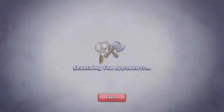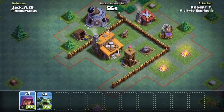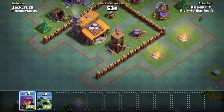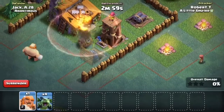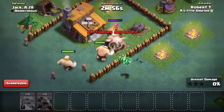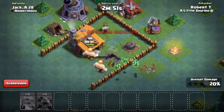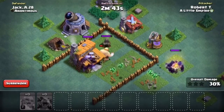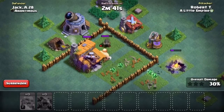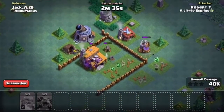All right, let's go find a match. Let's put a giant there, and another giant there. Put the minions down and take out that archer tower. That is game unless we hit a bomb, which probably won't happen. That boxer giant will be taken out a little bit on that cannon, which would be nice so we can be a little faster on the takeout.